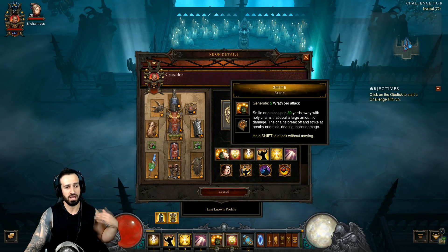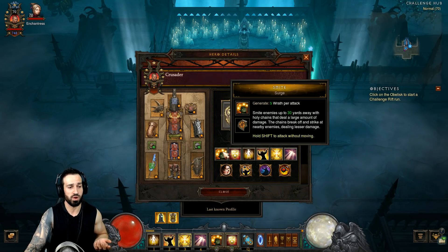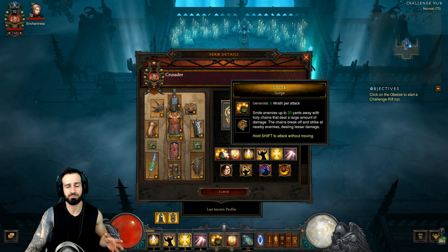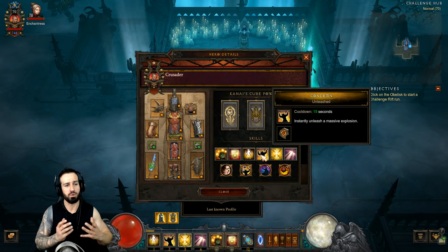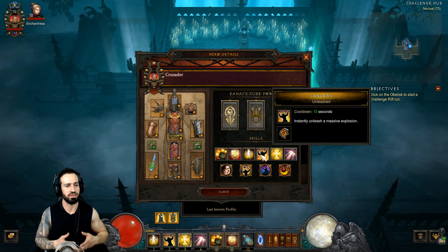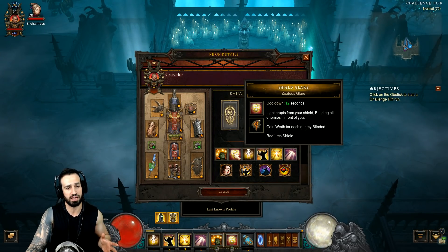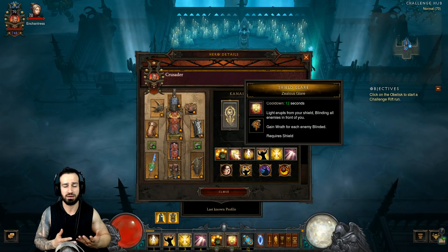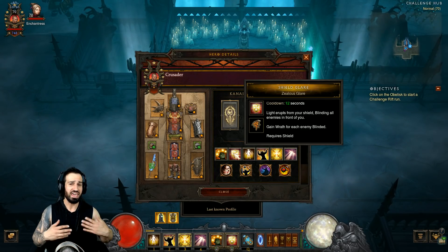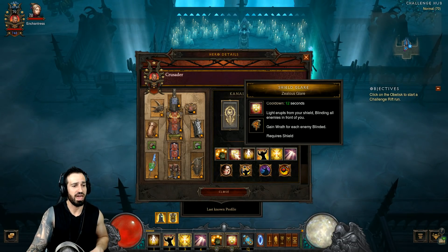You can also use Smite, which will regenerate your Wrath and also does a hell of a lot of damage. If you come across huge dense packs and elite packs, use your Condemn. Condemn is very costly on Wrath — it uses a lot and you can easily run out. But if you do, you can always use Shield Glare. It's very important to use Shield Glare when there are a lot of enemies around you, to affect as many as possible. That way you'll easily regenerate all of your Wrath and then just rinse and repeat.